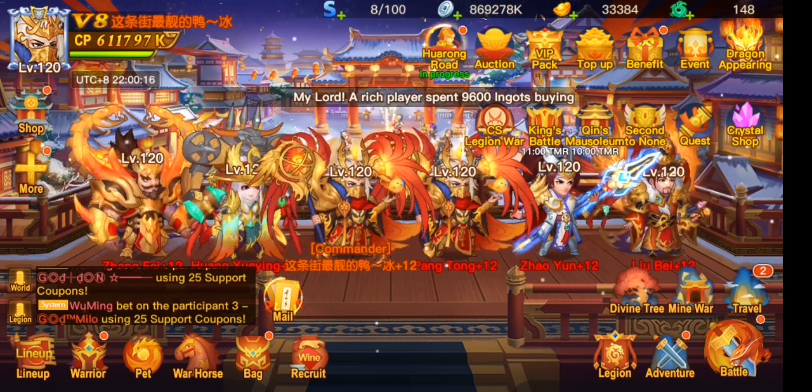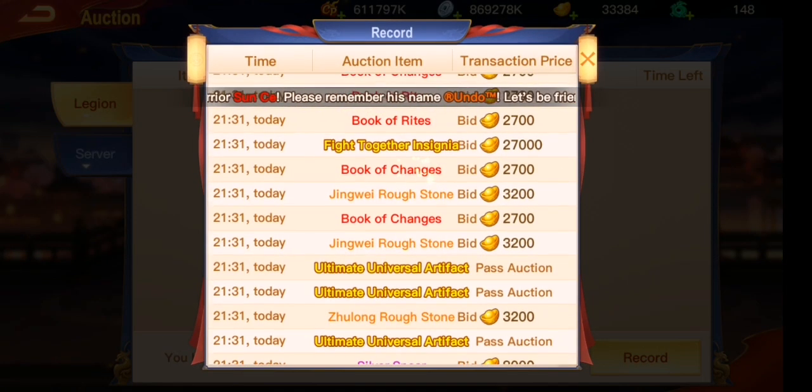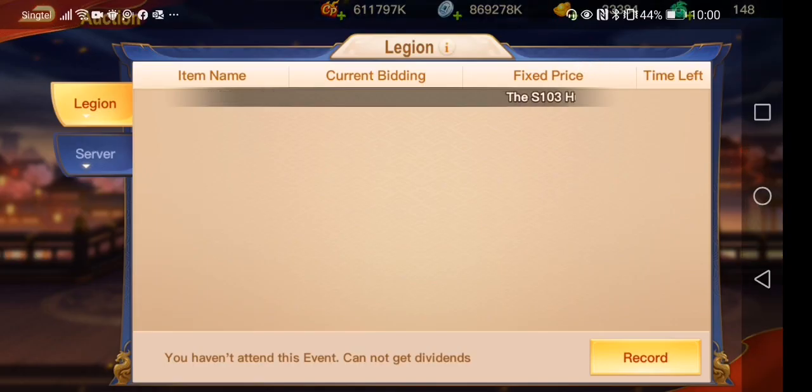The device ends are quite good. We got a fight together, we went to fight Jade Storm for treasure, and then we got six red bows. The device ends are quite good.